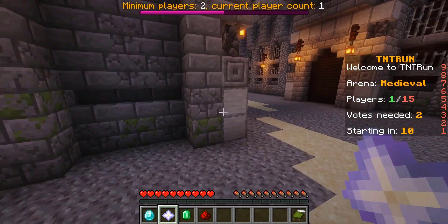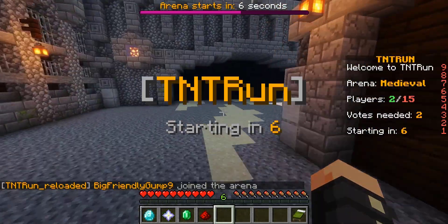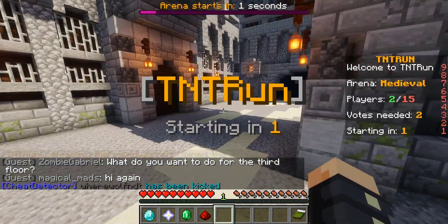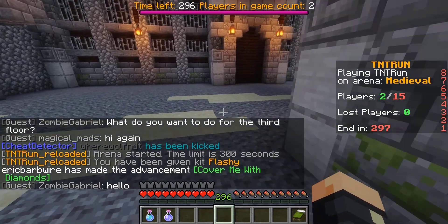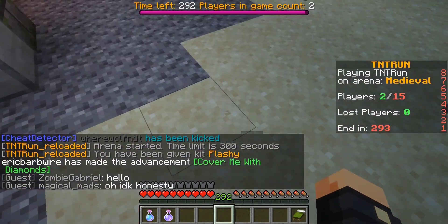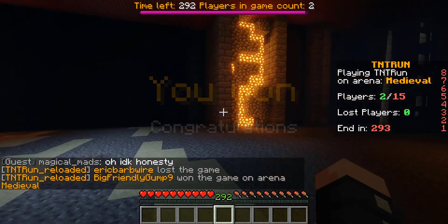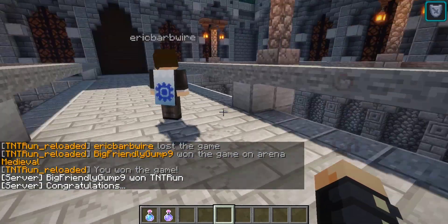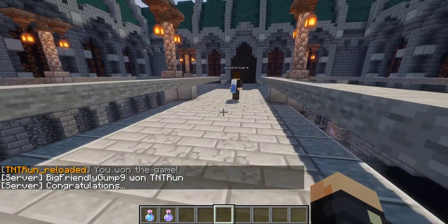I've got my good buddy here, and we're going to run a quick TNT Run test. Time's ticking out — let's see what our buddy's up to here. He's just falling through all the floors. I win! That's sweet. As you guys can see, from here on out we get kicked out, and the arena should be regenerating on its own in a second. GG.